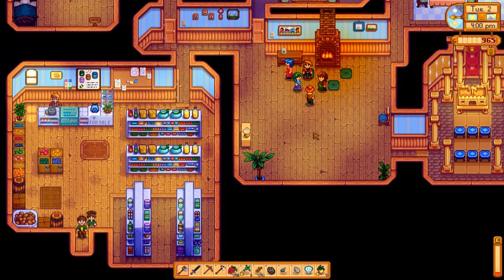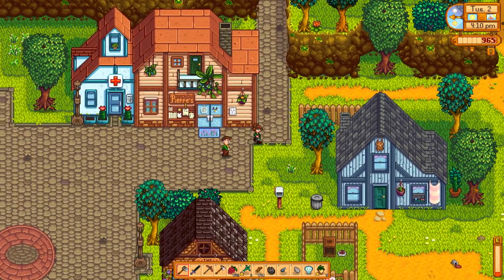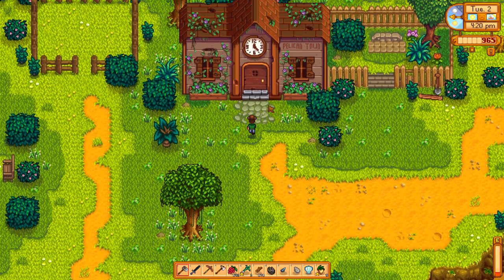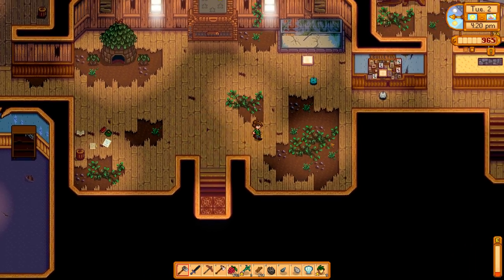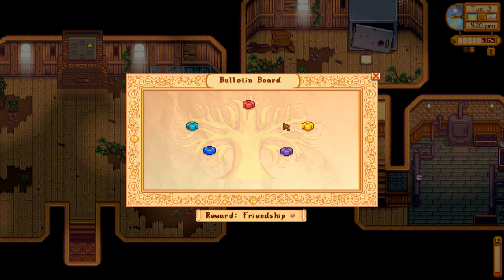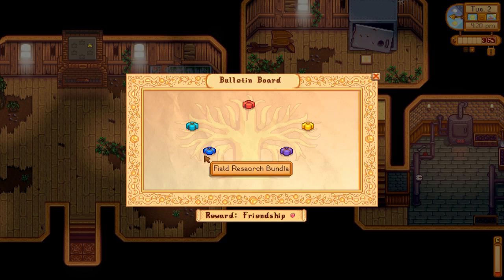I guess I could talk to them now and maybe get 20 points. I don't have room to go to the beach. And the Bolton board — do we even have anything for this? No. The Fiddlehead ferns are going to be in the secret woods. I didn't bring the oak resin and stuff.